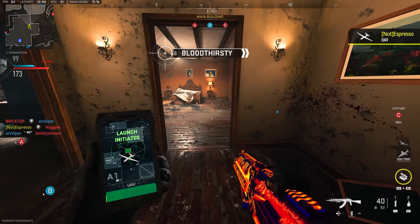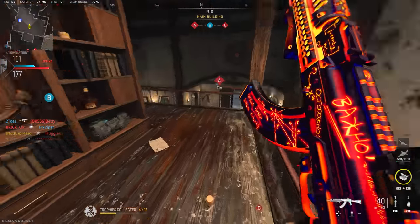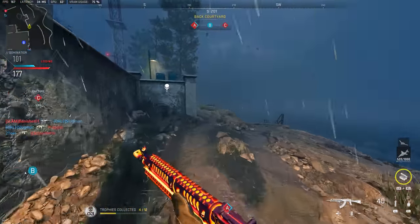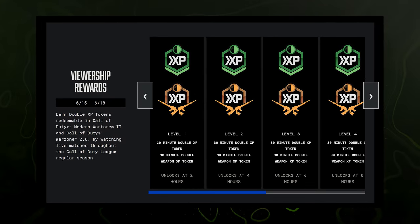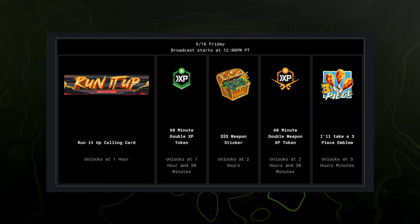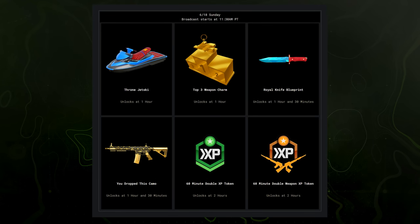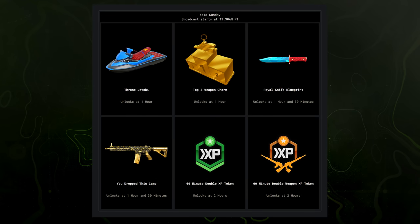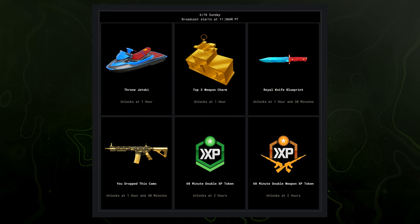We had some Twitch Prime loot before the launch of the CDL season but that hasn't really come back since. With COD Champs coming up right at the start of Season 4, we'll see more viewership rewards for the final time of this Modern Warfare 2 era. At base, every two hours watched you get a double weapon XP token and a double rank XP token. On Thursday you get an emblem, sticker, and animated calling card on top of two additional XP tokens. Friday you can get another emblem, sticker, and calling card with more XP. Saturday: emblem, sticker, calling card, and XP. But Sunday — Championship Sunday — has a surprisingly stacked final day compared to both the rest of the tournament and the previous majors.